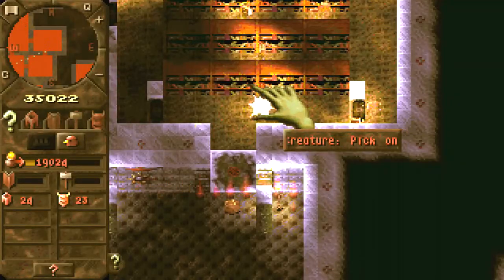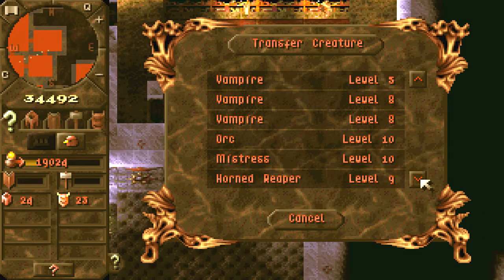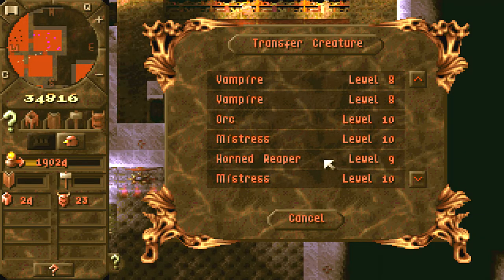Welcome back to Let's Play Dungeon Keeper level 10. For this level I have a very special idea: we transfer the Horned Reaper into the next level.